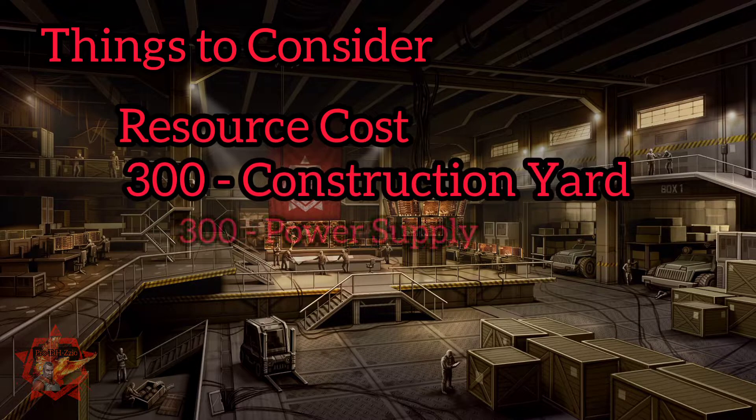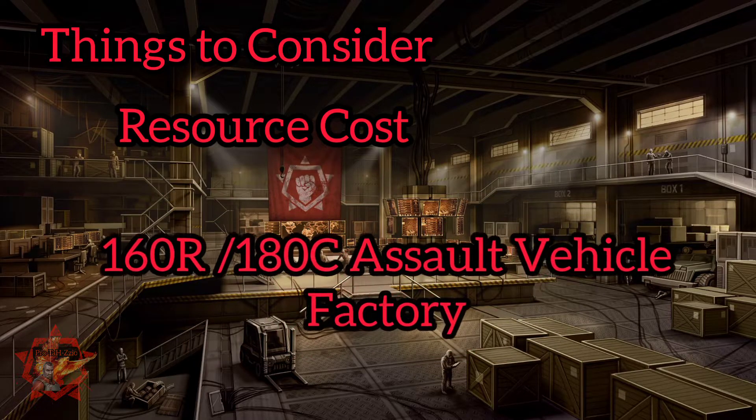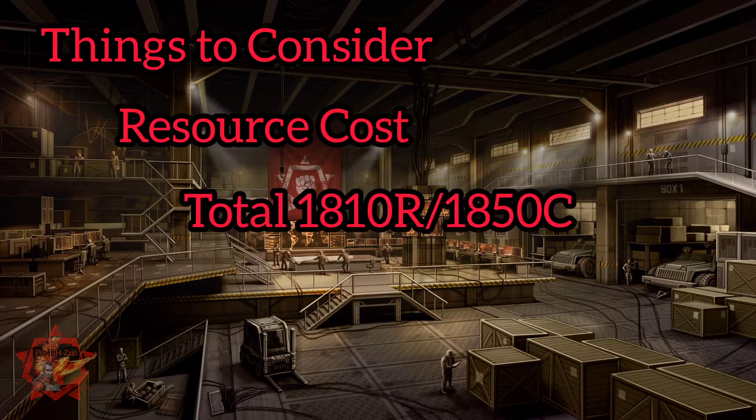Let's break down the resource cost. It's 300 for a construction yard, 300 for a power supply, 400 for a supply center, 80 and 100 for a barracks, 160 and 180 for the assault vehicle factory, 400 to upgrade the HQ, and 250 for the shipyard — a total of 1,810 for Resistance and 1,850 for Confederation.